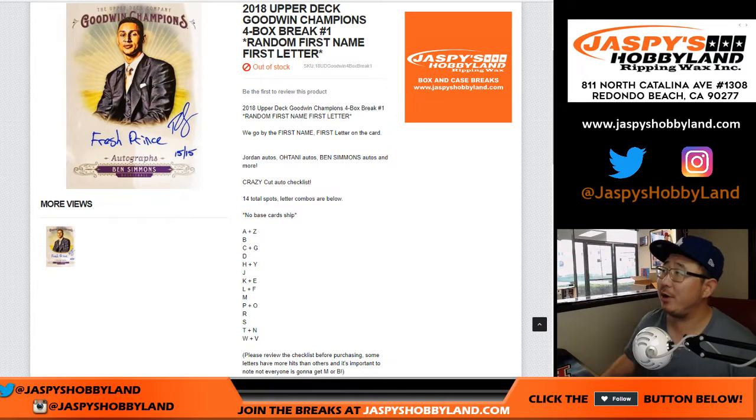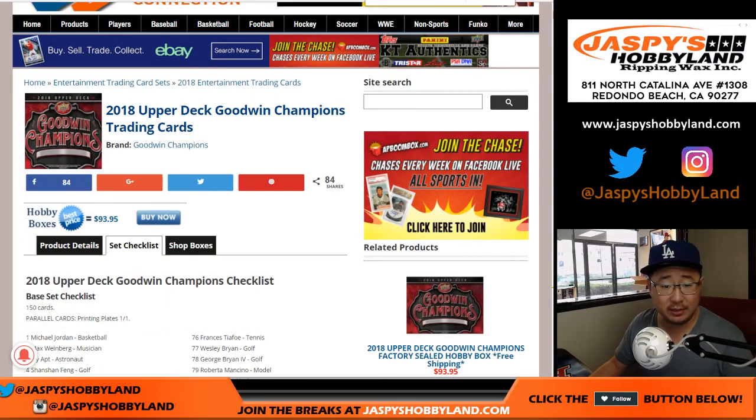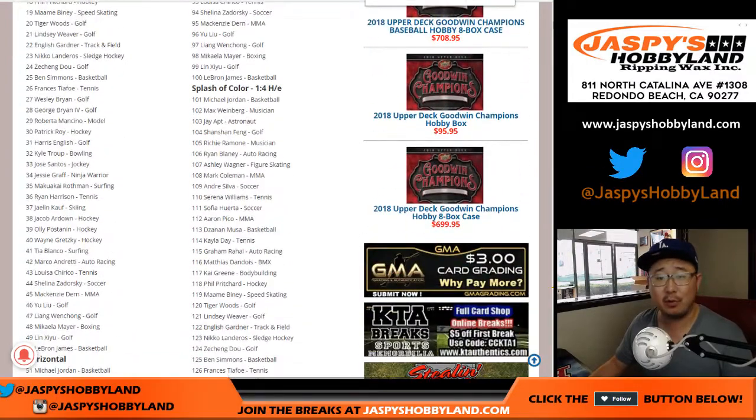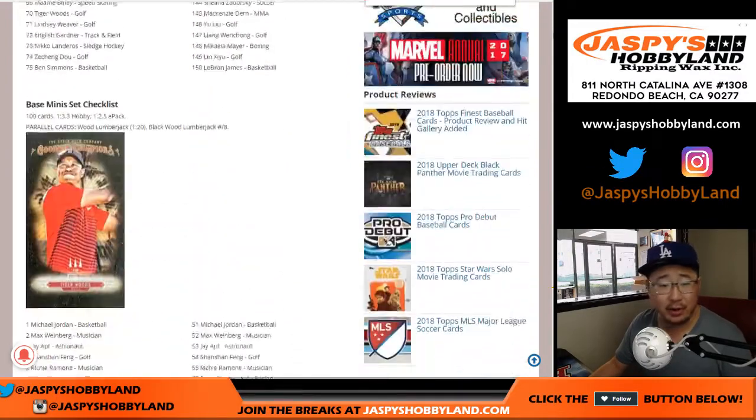We're doing a brand new release: 2018 Upper Deck Goodwin Champions. Four box, random first name, first letter break. So all of these will be first name letters. Obviously, LeBron is L. I think it all makes sense.